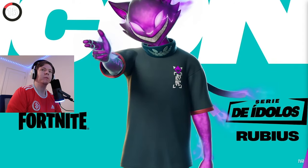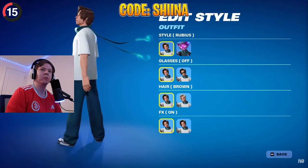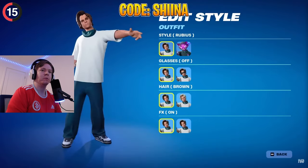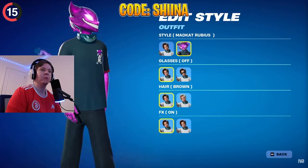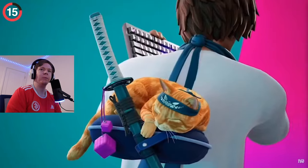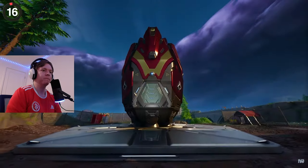Rubius has officially been announced as the next addition to the Icon Series, releasing on the 25th. His base style is pretty clean, but if you prefer something crazier, activate his second style to become a Cube Cat. If you want to try to win the skin for free, there's a cup on the 21st you can enter.